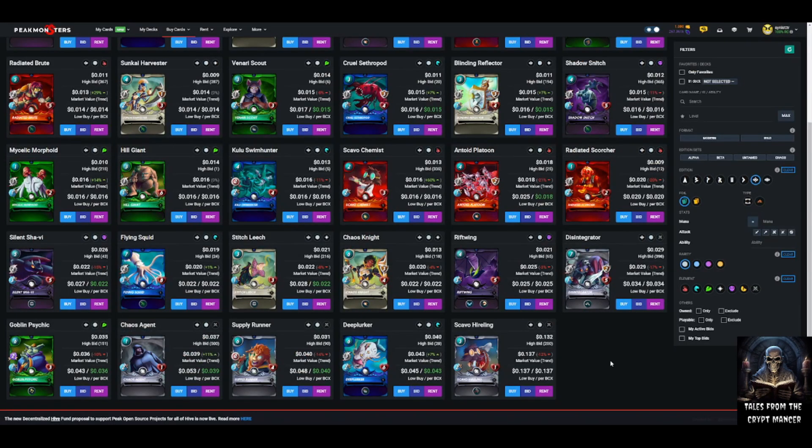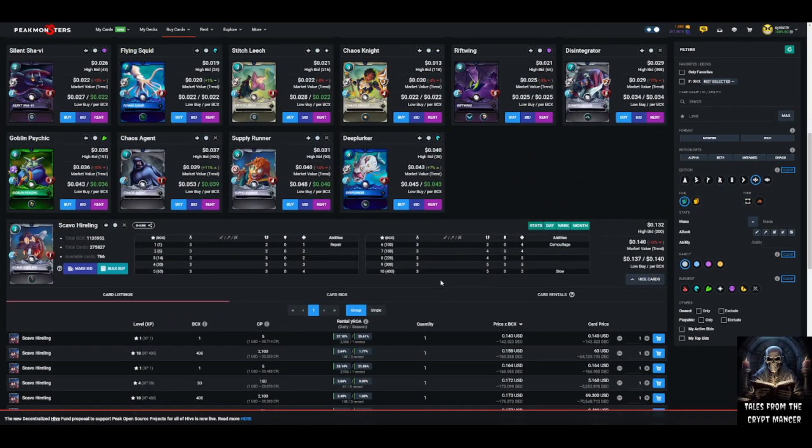I'm in Peak Monsters with filters set for Chaos Legion regular foil commons, looking at the top five most valuable. The most valuable one right now is Scavel Hireling. At max value we can see it's a neutral card for one mana, and if we look at the top five Chaos Legion common cards, three out of the five are neutrals — which gives us a leading indicator of what might be considered valuable.